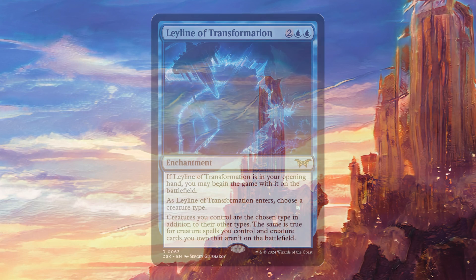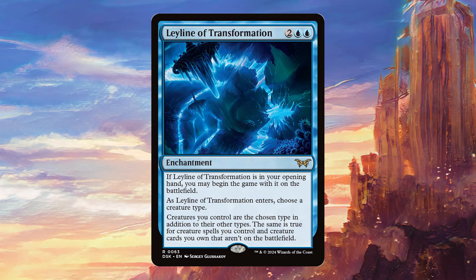Today we're going to be talking about Leyline of Transformation. For two colorless and two blue, it's an enchantment with: if Leyline of Transformation is in your opening hand, you may begin the game with it on the battlefield. As Leyline of Transformation enters, choose a creature type. Creatures you control are the chosen type in addition to their other types. The same is true for creature spells you control and creature cards you own that aren't on the battlefield.